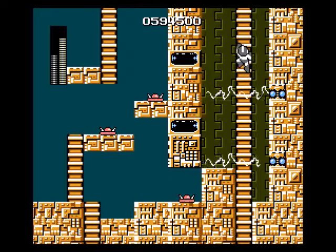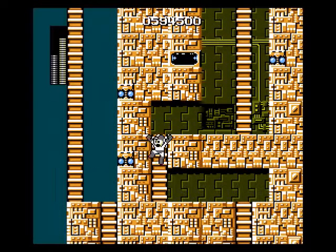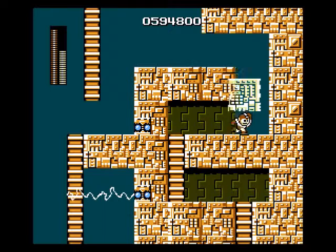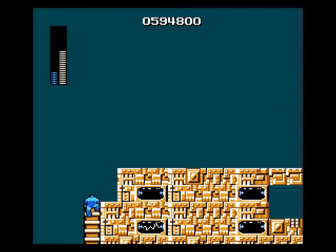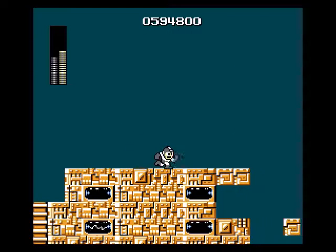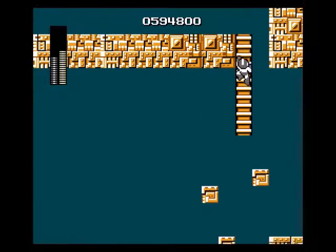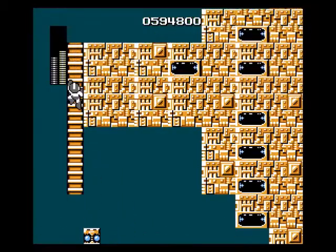Anyway, let's show off the right path I didn't show last time. That brick there is another one you can pick up with the Super Arm if you wanted to switch sides. So the right side is actually probably slightly easier than the left side, but you have to have the Magnet Beam if you go this way. You'll need Gutsman's weapon to pick the block up, then the Magnet Beam to get up here. If you go up the right side without the Magnet Beam, you're pretty much screwed and have to go all the way back down.